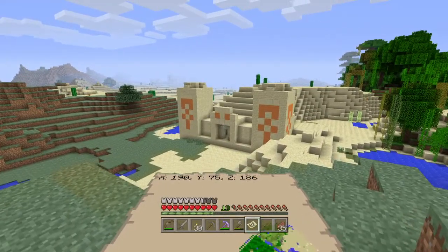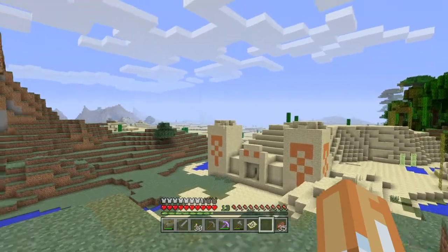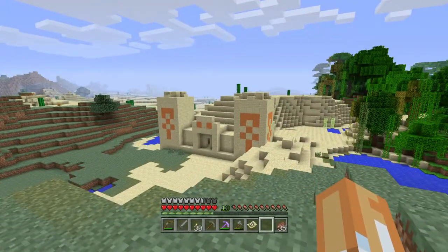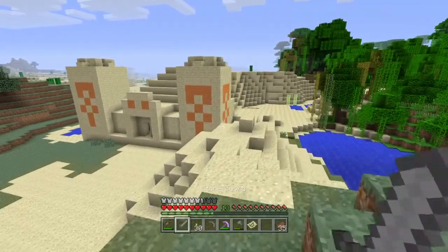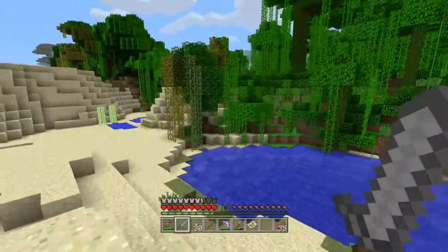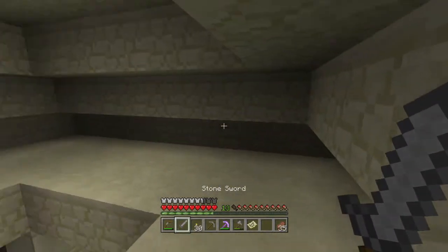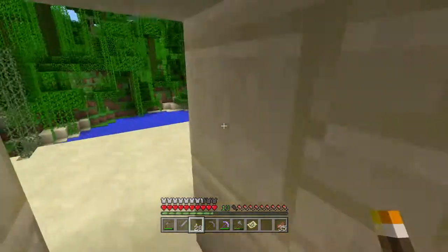Oh holy cow, folks — this has been right here under our nose the entire time! Look over there — I'm gonna tilt — a village! Oh man, we had a ready-made base and a village for food right here. That's crazy, we didn't even know. All right, and here are the other parts we didn't see — the other temples up here, just another layer, so we're just going to throw torches.